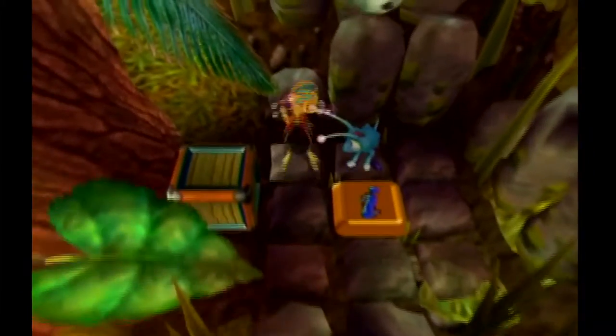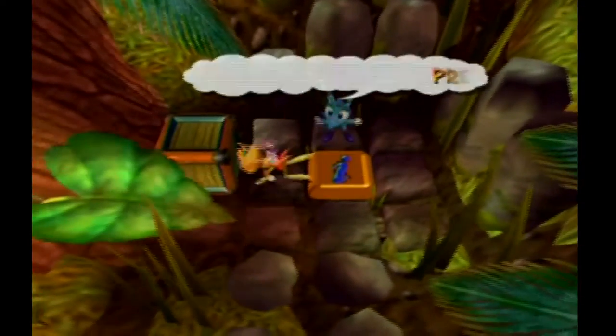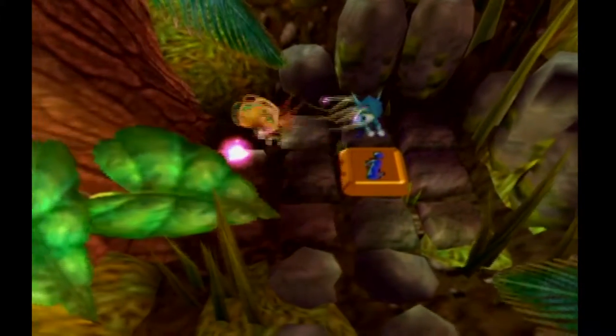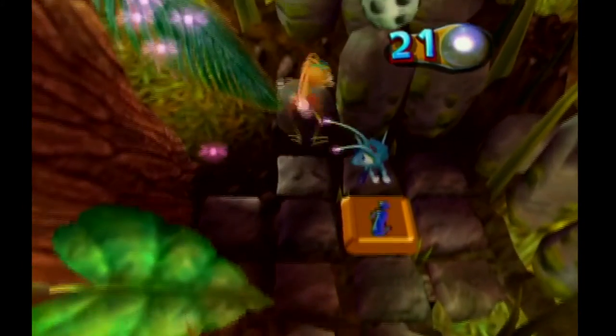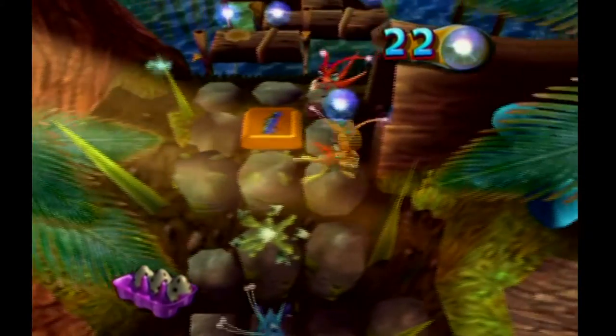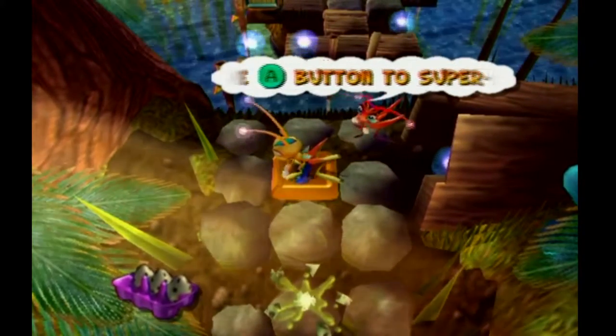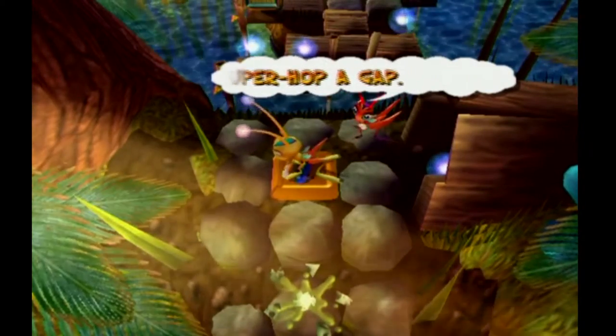We'll maybe smash that box in first. Oh yeah, for hidden secrets — that we're definitely gonna save. I definitely put a memory card in, honest. Right, I got an egg. So this is... tame. Not bad. Press the A button to super hop a gap.